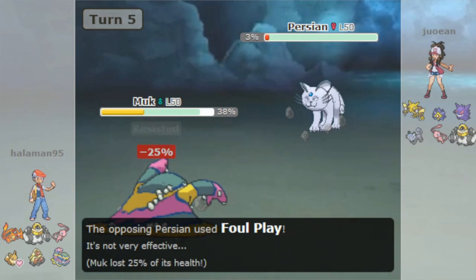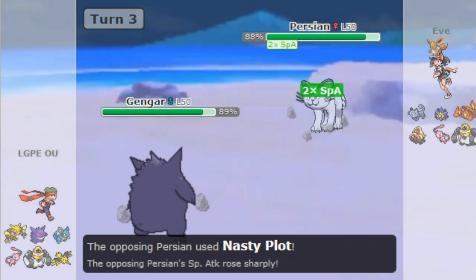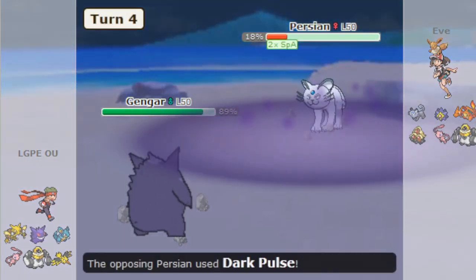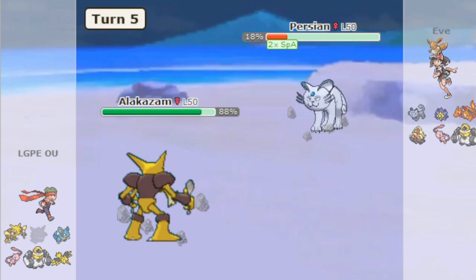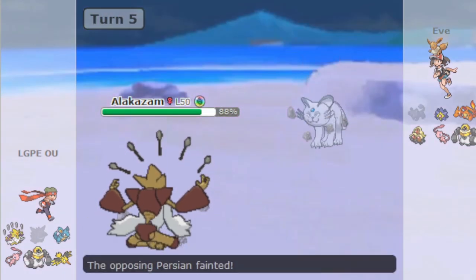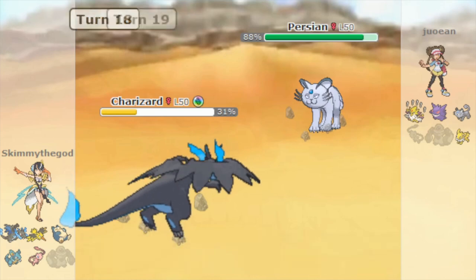This usage of Alolan Persian fell out of favour, however, as it was hard to threaten the opponent enough to get an opportunity to set up a Nasty Plot safely, and it often failed to sweep teams after a boost anyway unless they were weakened to an unreasonable extent. Even if it did manage to get into a situation to sweep, there were faster Mega Evolutions that could easily take it out, mainly Alakazam and Aerodactyl. Its role as a fast sweeper these days is usually done more effectively by stuff like the aforementioned Mega Evolutions, as well as Shell Smash Cloyster and agility users like Dragonite.